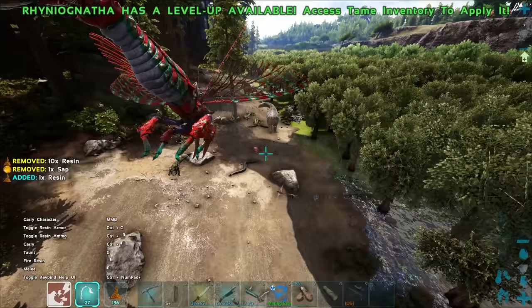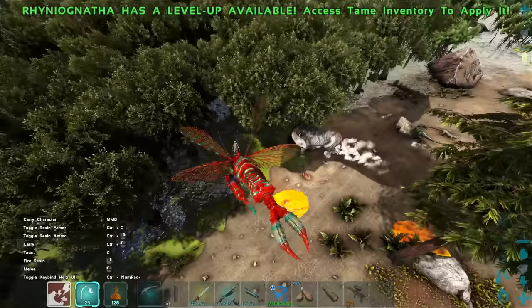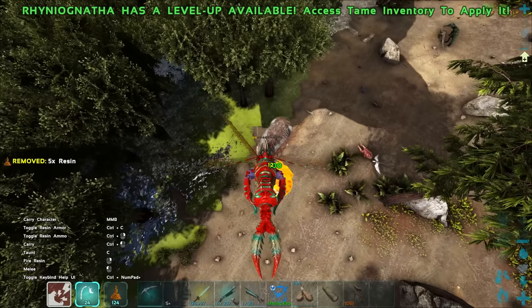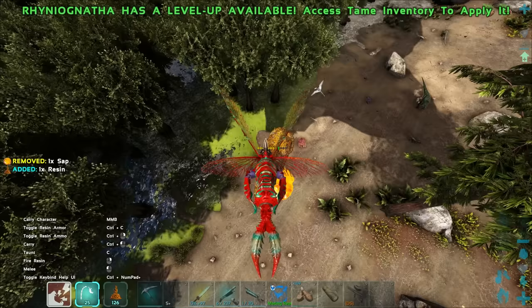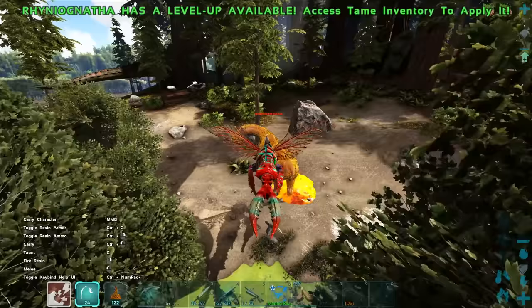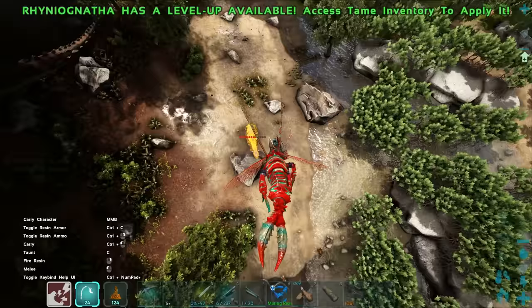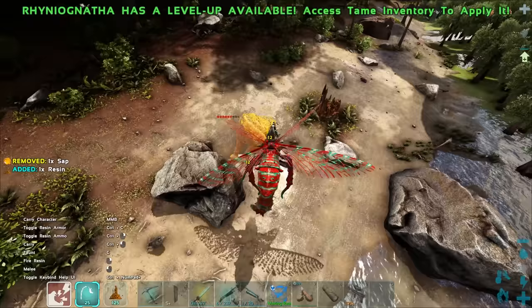Drop a couple down here — boom. You need to get a little closer to be more accurate. As you can see it fills up really quick when he's standing in it. If it doesn't disappear you'll eventually get them fully trapped. Can you pick them up in this mode? Oh you can! But they can still attack in this mode — interesting, good to know. Still testing things since this is a new creature.